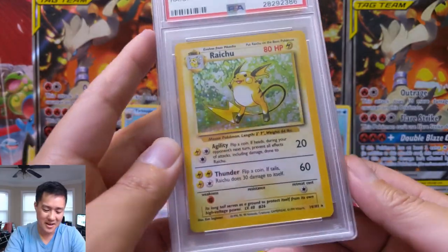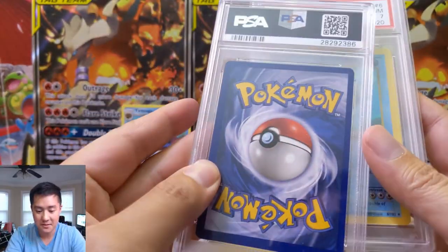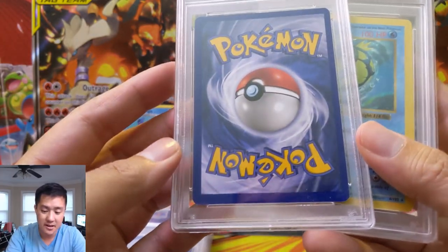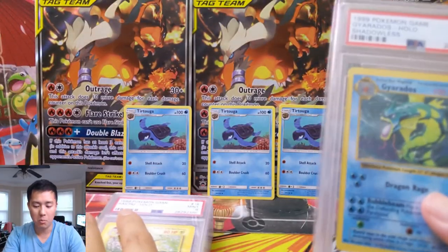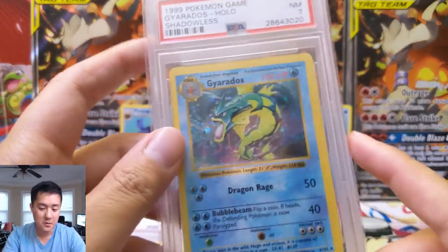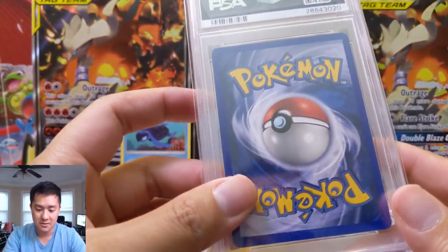I feel like centering is a big issue again, and there's probably a little nick in the corner. Oh boy — shadowless! So we're starting the shadowless cards. This one is only a Near Mint 7, but man, shadowless — such a cool set.